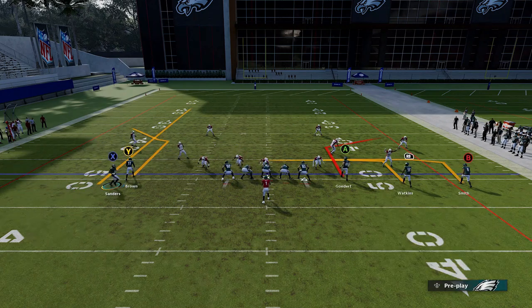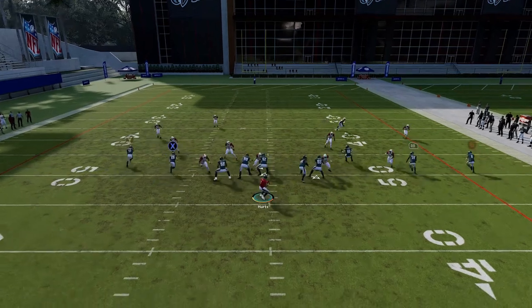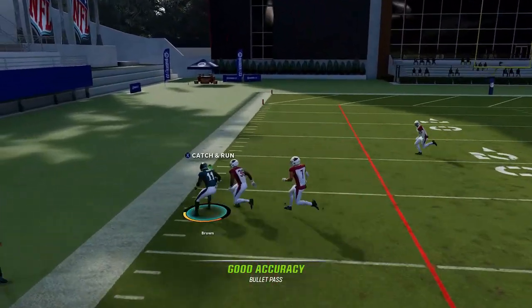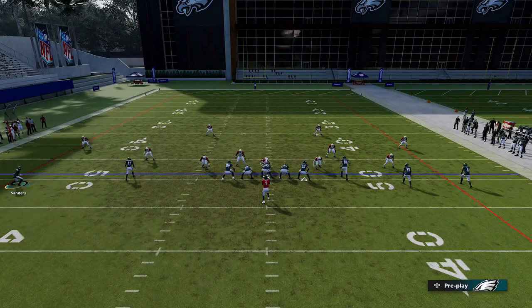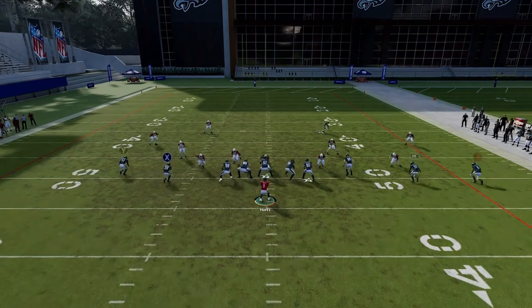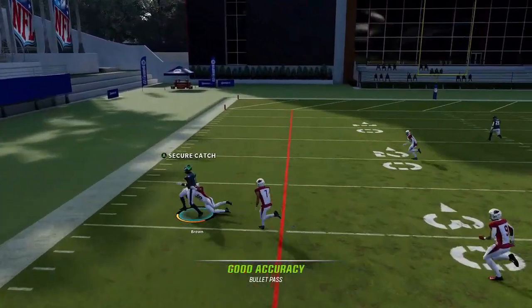Next up we have the Y Corner. Motion in the X route, put them on a streak, put the A route on a drag. The Y route should get outside of just about any man or zone — it doesn't matter what defense you face, this route will beat just about anything that looks like man coverage. It worked the same way on all defenses including Cover 4. Just wait for that guy to get outside the cornerback, bullet pass it away, and he'll beat every single defense in the game.